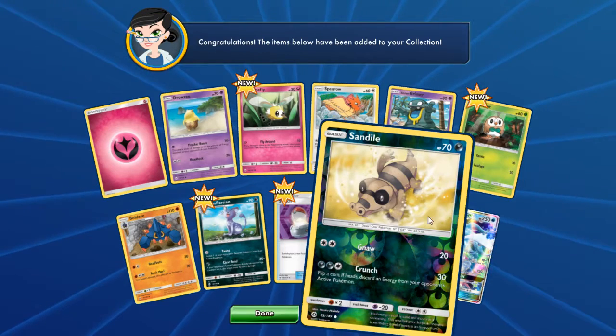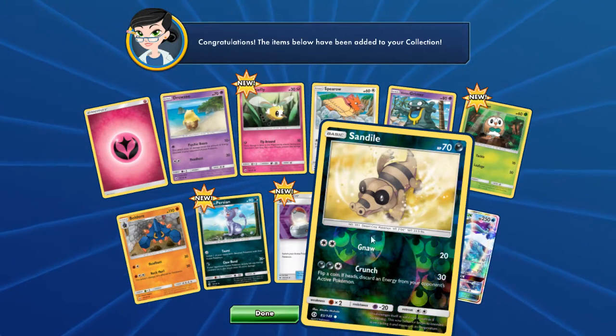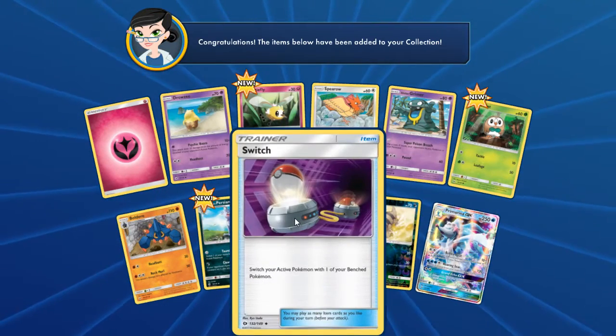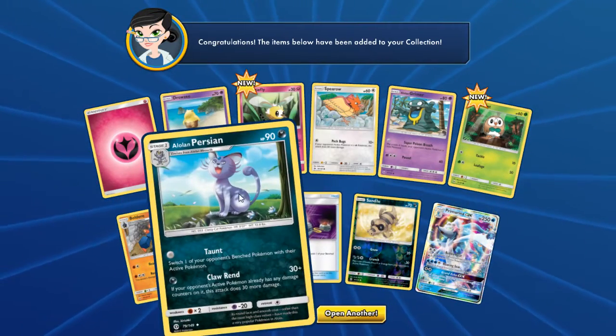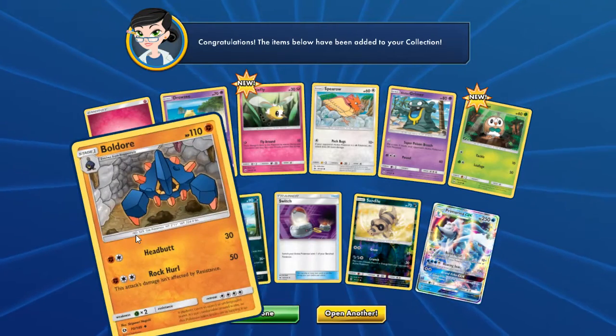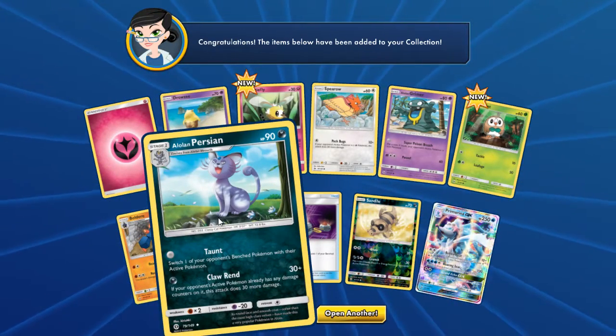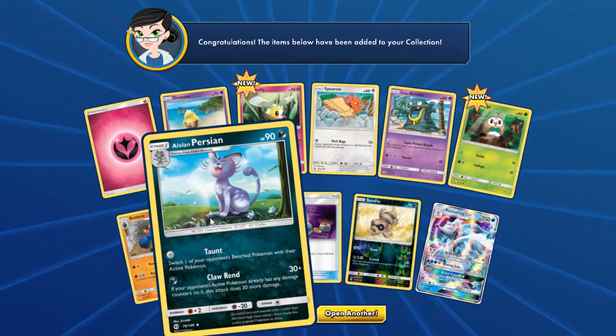Look at that reverse holo — that would have been a horrible card before, I would have been so depressed to get that just as a reverse holo. Now they've improved it. This is a Persian — that's interesting, I honestly thought it was a completely new Pokemon.